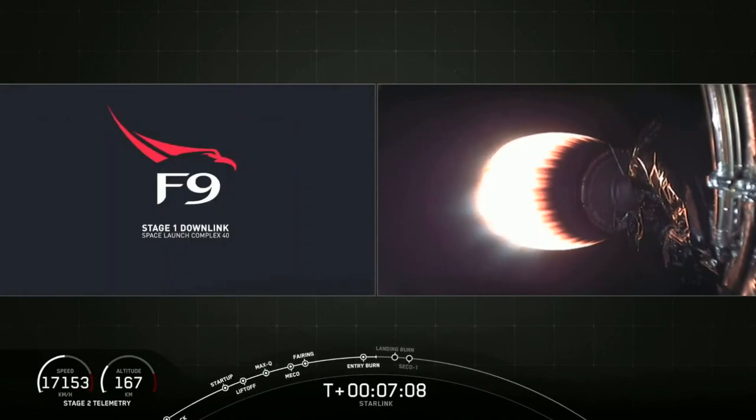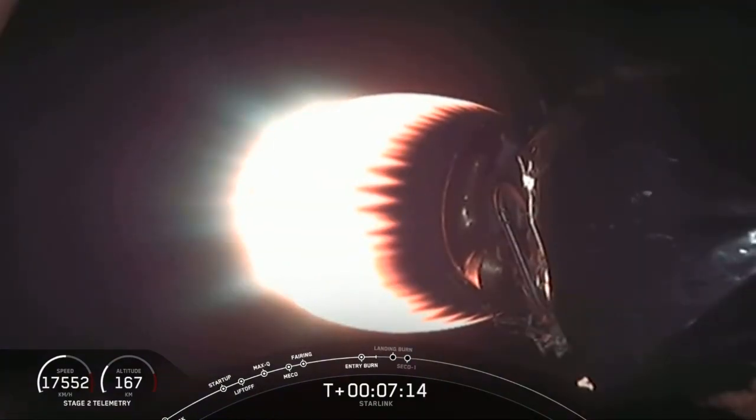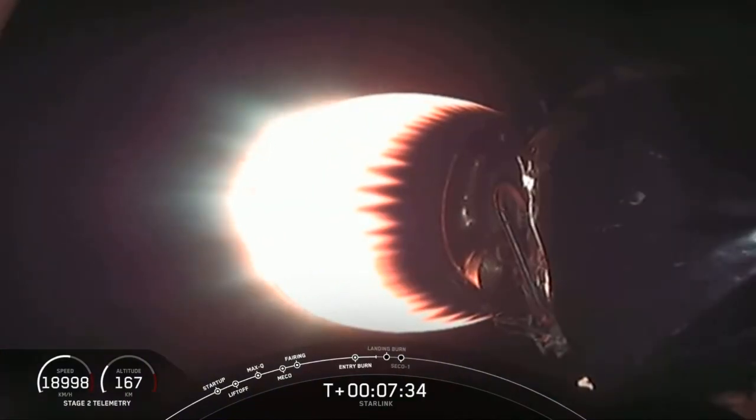Looks like we lost signal, but that's fine — we should be acquiring it again soon. Stage two continues to burn, taking those Starlink satellites to their first parking orbit. Stage one is coasting down, steering its way using those grid fins down to the drone ship. At about T plus eight minutes and three seconds, you're going to see that landing burn start. Stage one entry transonic — we've just gone transonic on stage one as it's making its way back down to the drone ship.